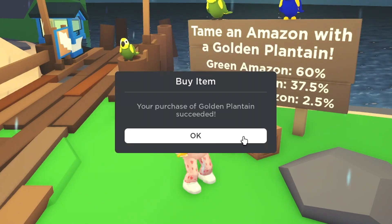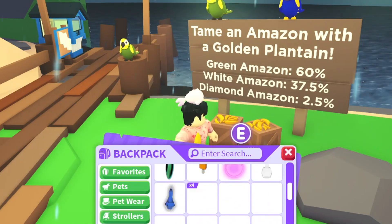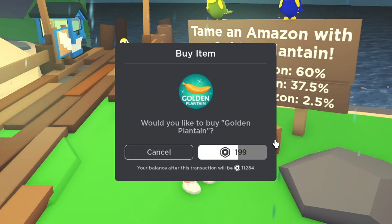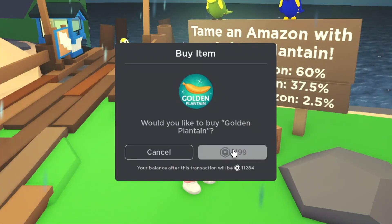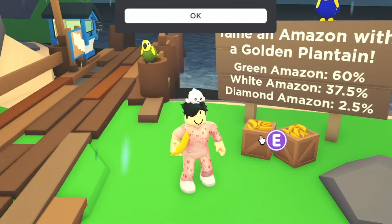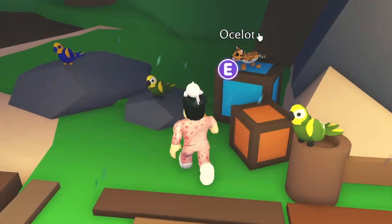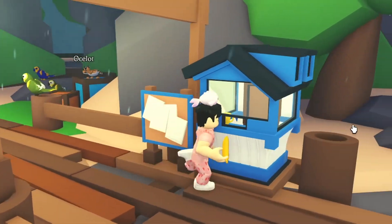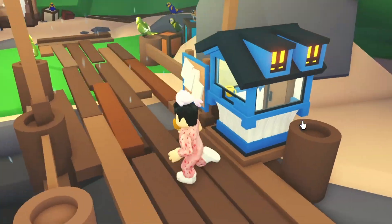You have to buy one at a time which is so time consuming. I have 48 so I'm very close - I need two more. After that we're going to open them all up and hopefully get some good pets. I think there's also an ocelot pet at 500 AMC which is pretty cool - I might try and make that into mega or neon.